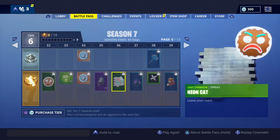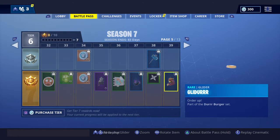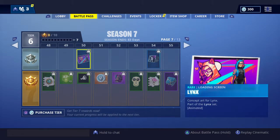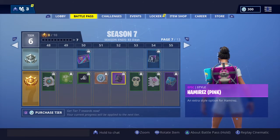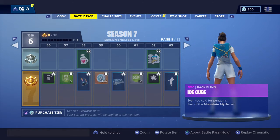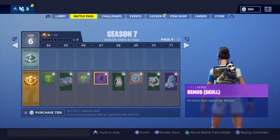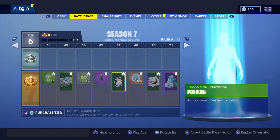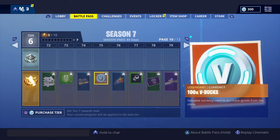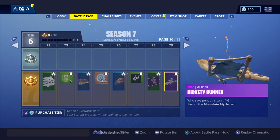We got Remus, we got Glyphs, Abominal Axe, and a glider. We have Lynx with Hammer Ears Pink, Disco, and Ice Cube styles. There's another skin — Remus Skull, that's pretty cool, Skull Trooper dog. Trog. Another Carbon and Gold that looks sick. Rickety Runner, that's cute.